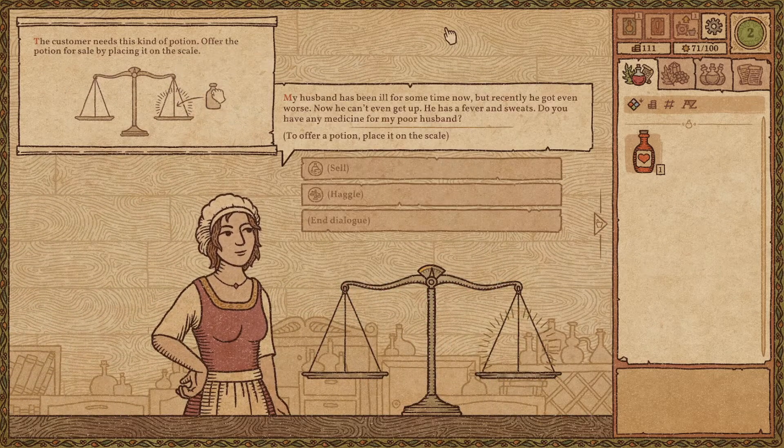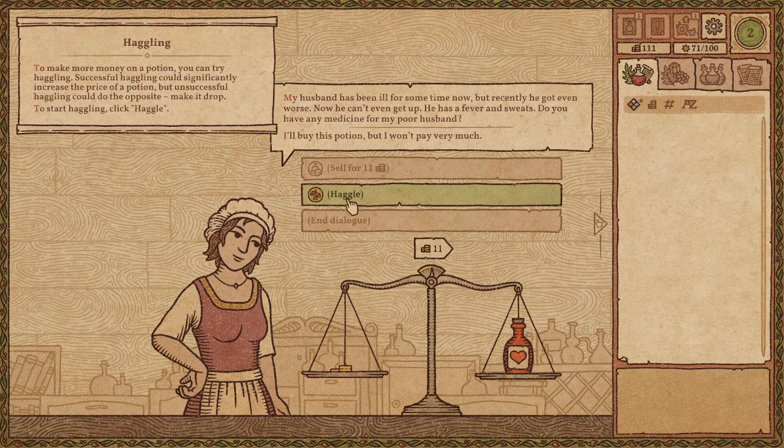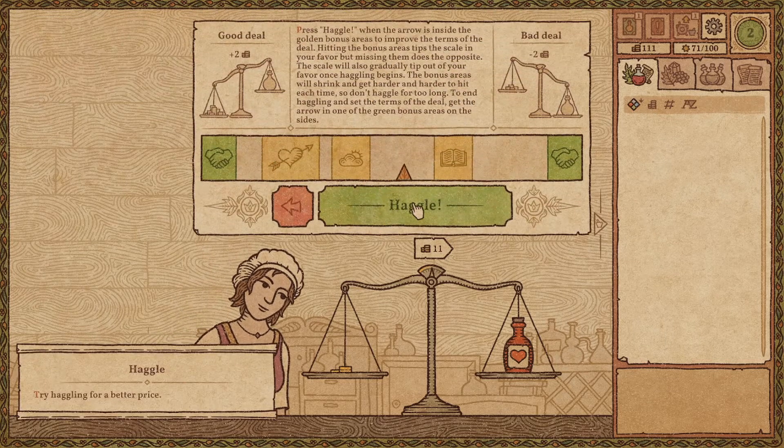My husband has been ill for some time now, but recently he got even worse. Now he can't even get up — he has a fever and sweats. Do you have any medicine for my poor husband? Yes, of course I have. Here we can now haggle. Haggling is important, but if you're going to make mistakes, you're going to lose money. And I'm making mistakes.